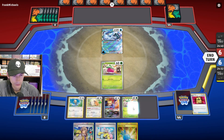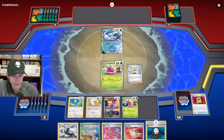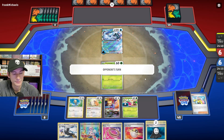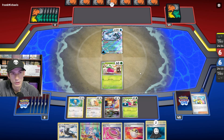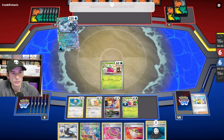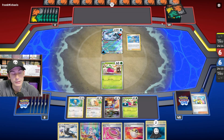I'm thinking of actually using Iono here. No energies — that's kind of bad, just pass. We could Ultra Ball for Bibarel next turn and get a better chance here. We do have Braviary in hand. They use Shivery Chill again, racking up those water energies. I'm probably going to Iono them down again though — they use Candace. Three cards off Candace, that's not too bad.